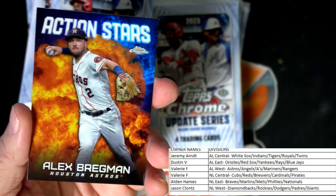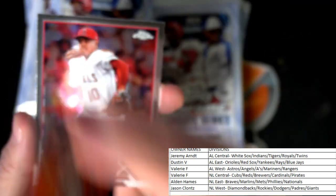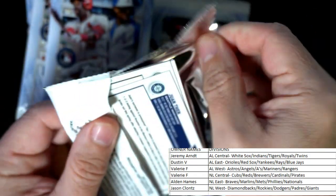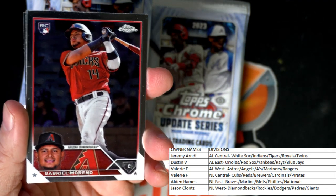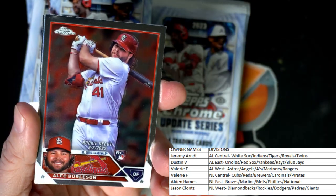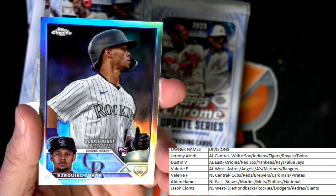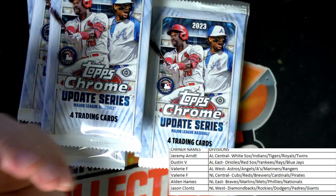Got a nice Bregman Action Stars — American League West, Valerie, coming out to you. Gabriel Marino rookie card for the D-Backs. Got a Burleson rookie card, NL Central Valerie coming out to you. And a Tovar rookie card refractor going out to Jason C — National League West, with the Rockies.